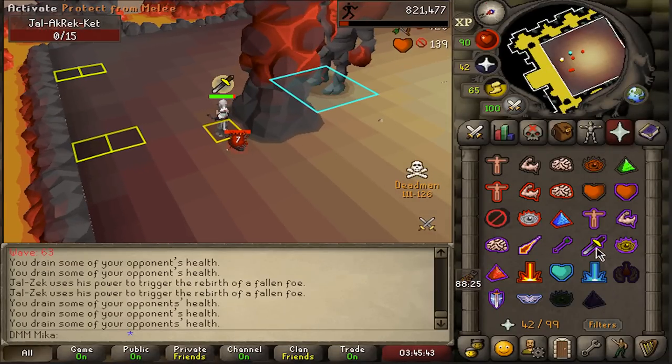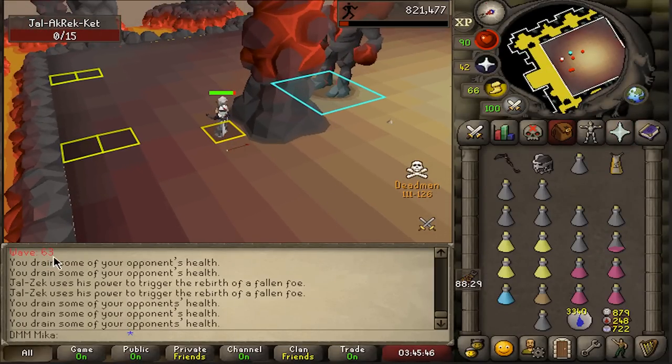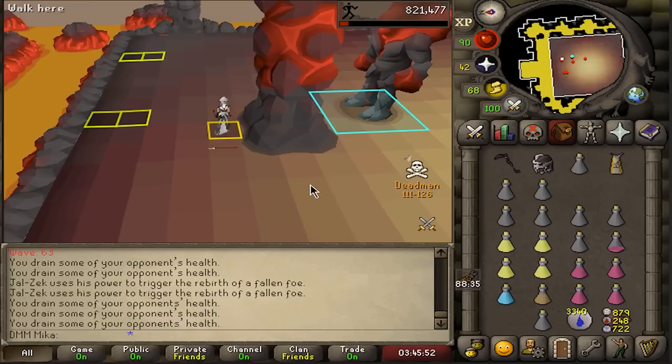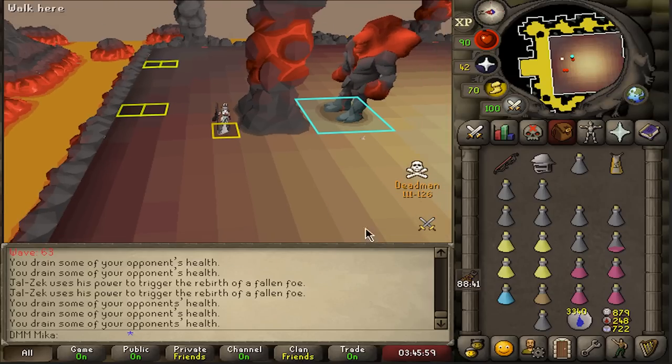I don't know why I put myself through this at 6 AM, but we're wave 63. Lots of potions — I mean, I don't know if this is lots of potions. I haven't done Inferno in three years to be honest. I don't even know what I'm doing, but it's kind of coming together, I think. We'll see.